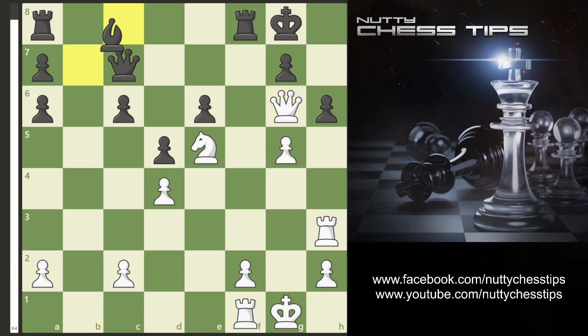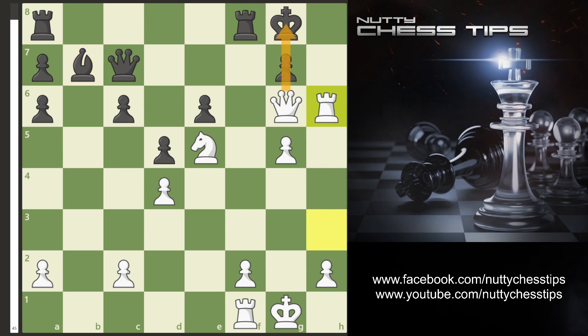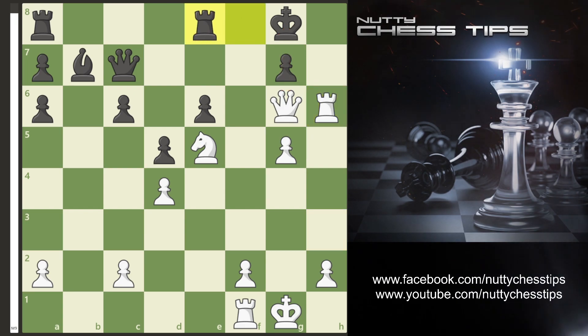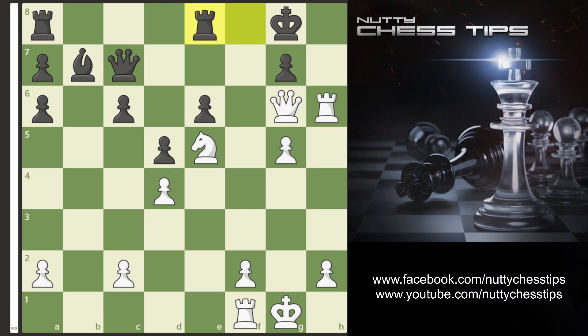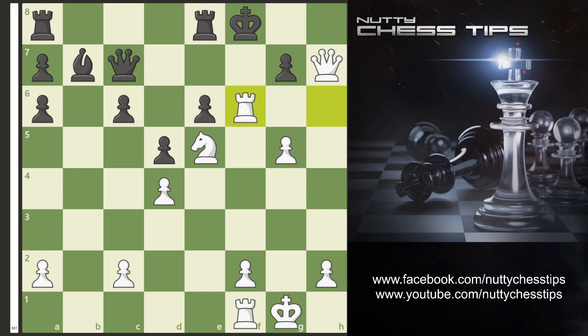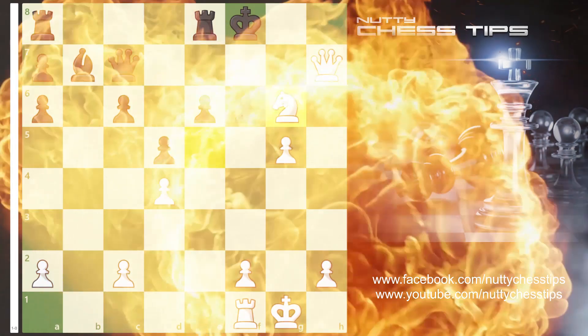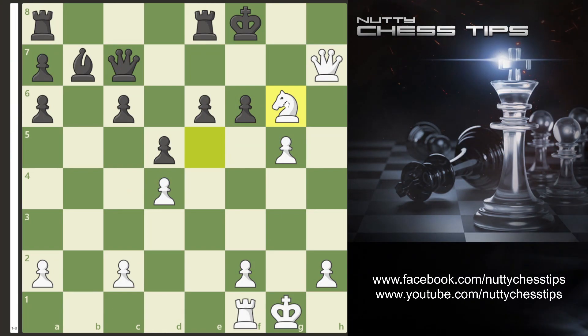So if they go Bishop B7, can you spot the move? Rook takes H6. As you can see the pawn is pinned by the Queen so it cannot take the Rook. Rook E8 — just trying to get the King out of danger — but this is futile. We go Queen H7, the King gets out of danger with F8, and now we simply go Rook F6. They can't take because if they take we have Knight G6 checkmate.